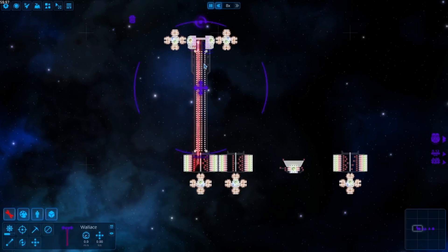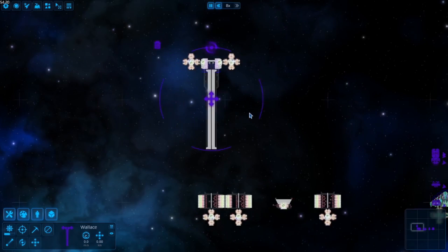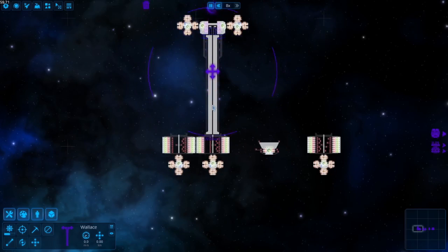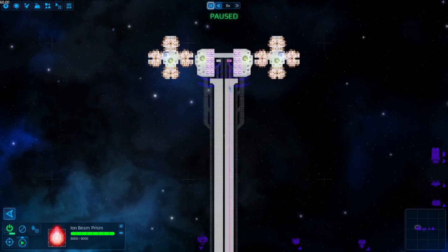Prisms also reduce the strongest beam first, meaning that you will want to always combine beams of equal power when possible to minimize that reduction. Like the last example, improper combinations render the left arrangement inferior. I cry if I see someone doing this.